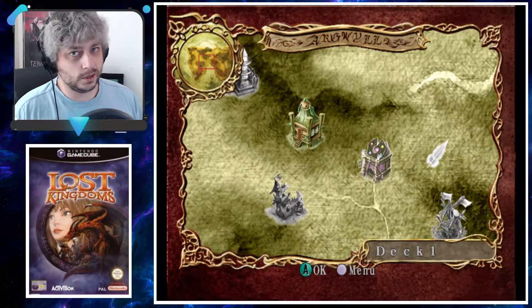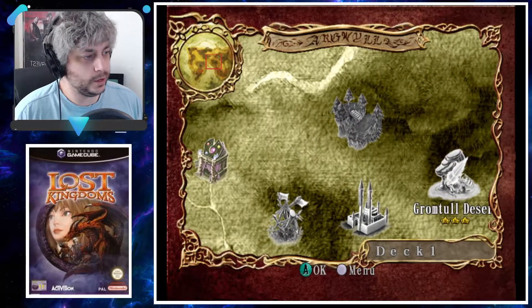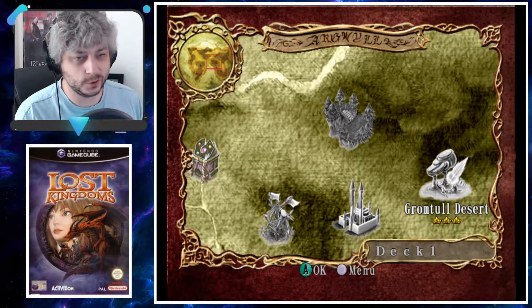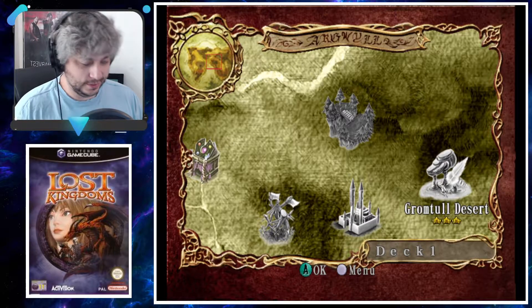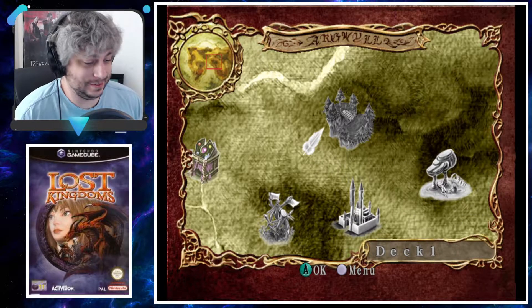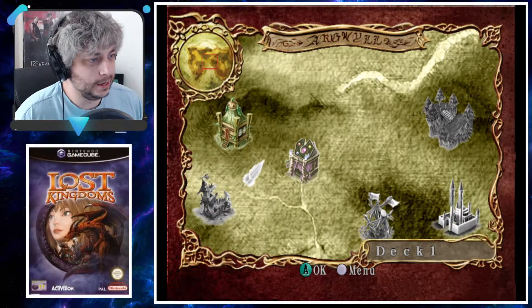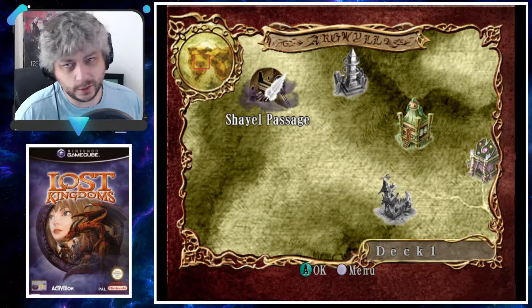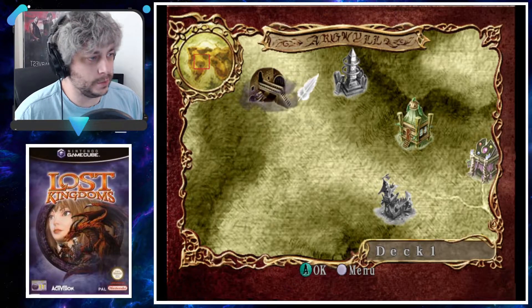We're back with more Lost Kingdoms. Last time we did Gromtol Desert, which turned out to be really crazy, mostly because of that Trickster that we caught — just a ridiculous monster that I don't know if I've ever used before. So next we're going to continue on to Shale Passage, that's the next story mission.